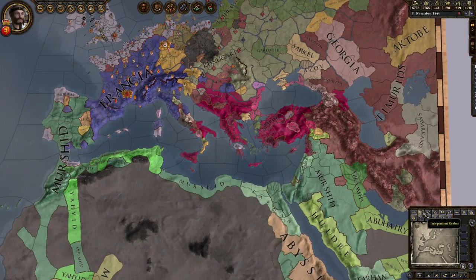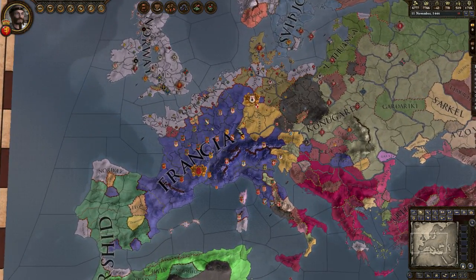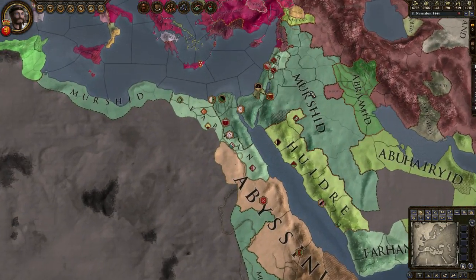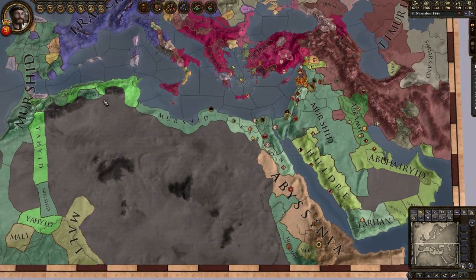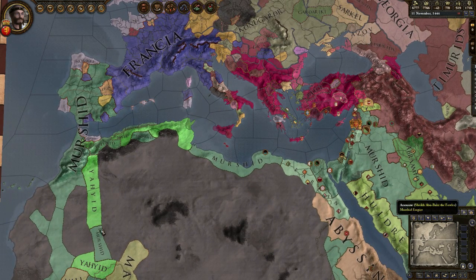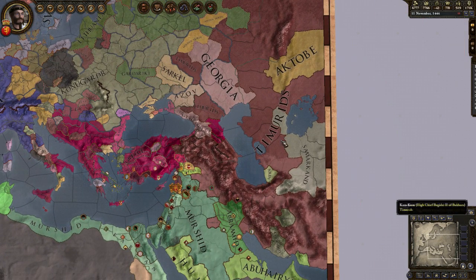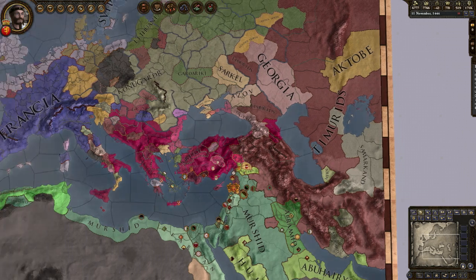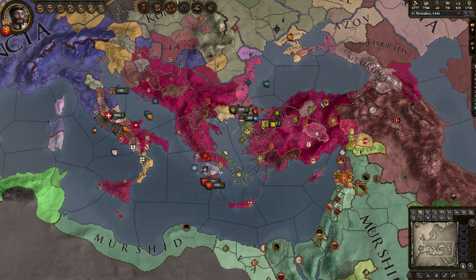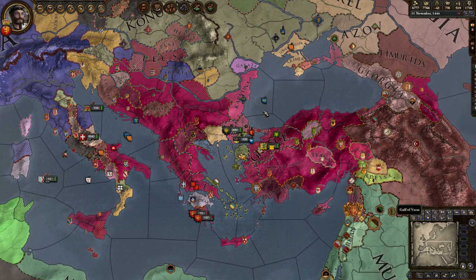Here we have the independent realms map mode. The major empires of the world are me, the Frankish Empire firmly united, and the Shia or Murushid Caliphate, which used to be a lot more powerful but has split up a lot. A bunch of states have become independent. We also have the Timurids, which also used to be more unified, and the Byzantine Empire — a mess of what used to be a very powerful and united state.